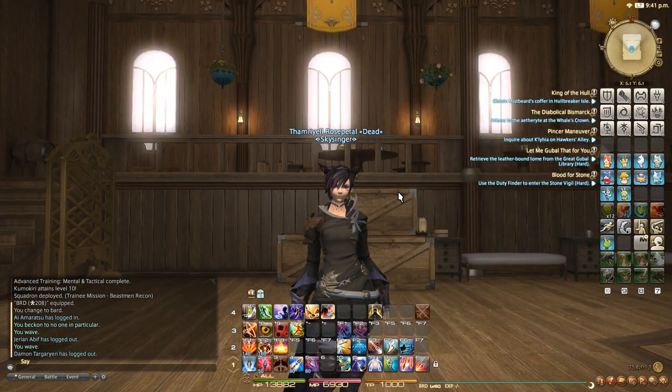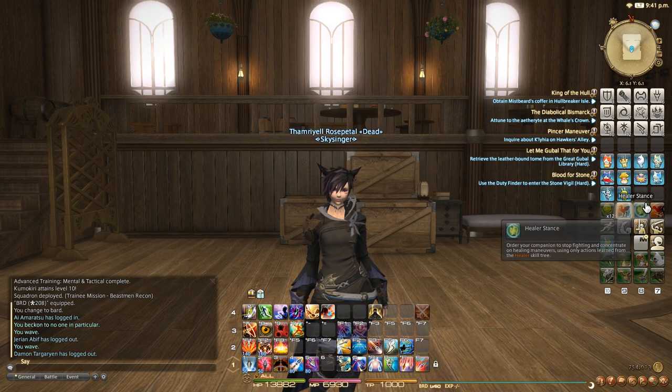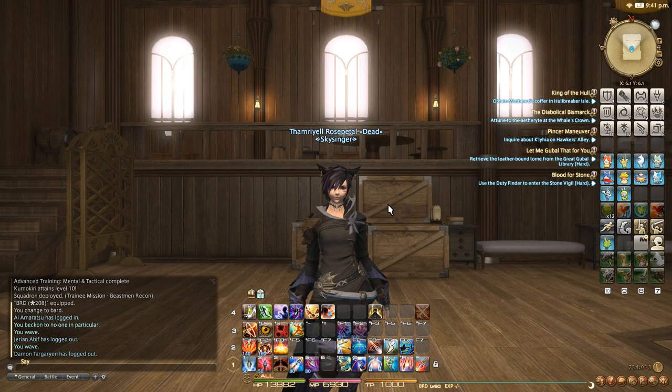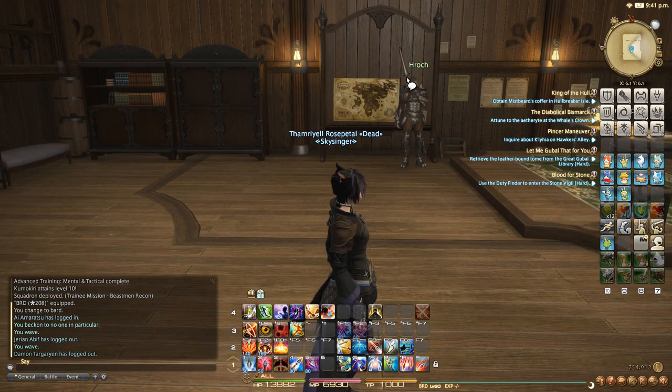I wanted to keep everything out of the way so I can focus more on the actual world around me. Because when you're doing raiding or PvP or anything like that, you have to see the world around you. You can't just tunnel vision yourself on this ability bar whatsoever. I wanted to just have a clean UI that I can focus on. The chat was over to the left, map was always to the right, and tooltip stuff was always simply to the right.